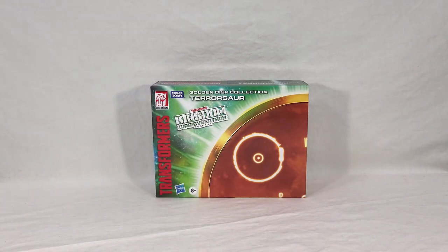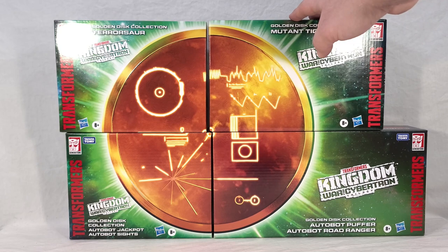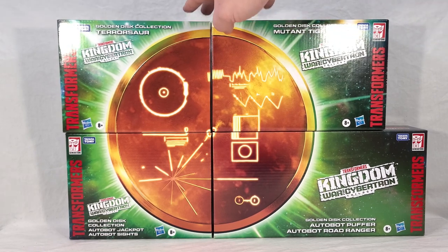Let's go ahead and see how this thing looks paired up with the other three boxes. And here it is — the completed Golden Disk picture. I've already mentioned I don't think this is the most exciting packaging gimmick that Amazon has done. I think the sets they did for the Prime Wars trilogy and the earlier War for Cybertron stuff is a lot cooler, but it's better than nothing. It gives you a reason to collect them all if you really need a picture of the Golden Disk. Unfortunately, it doesn't line up perfectly — not everything's exactly where it should be, which is going to happen given the way these boxes print and fold.